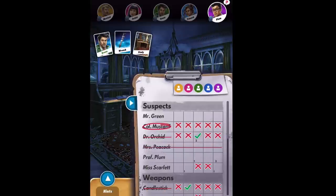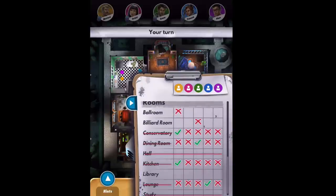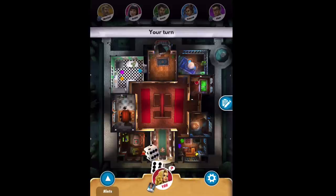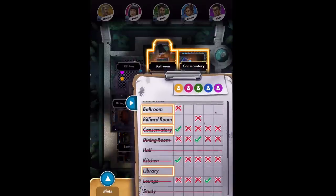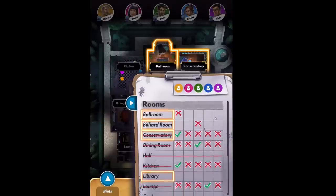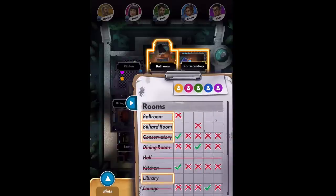Before our final turn and accusation: we know it's Mustard, we know it's the rope — what we don't know is which of these three rooms: ballroom, billiard room, or library. Let's roll the dice and see which of those three we can get into since we have to guess in one. We can get to all of them. Let's be smart: we look at Mustard's column first — we know two of his three cards: conservatory and kitchen. We don't know his third — does he have billiard room or library?